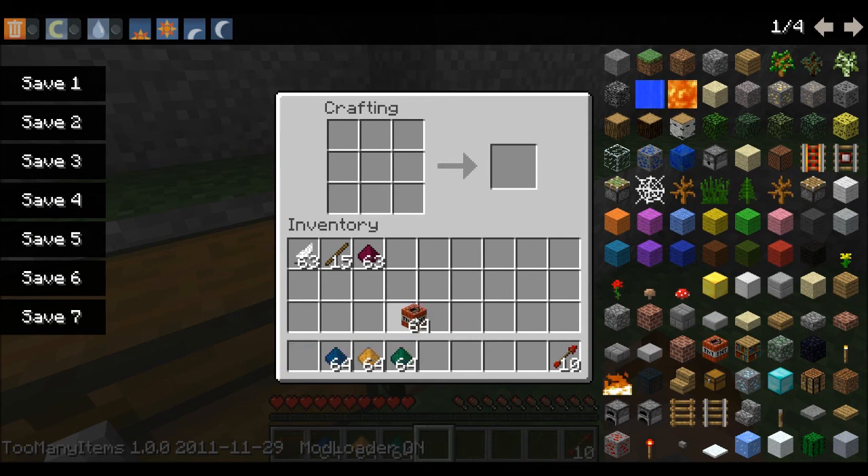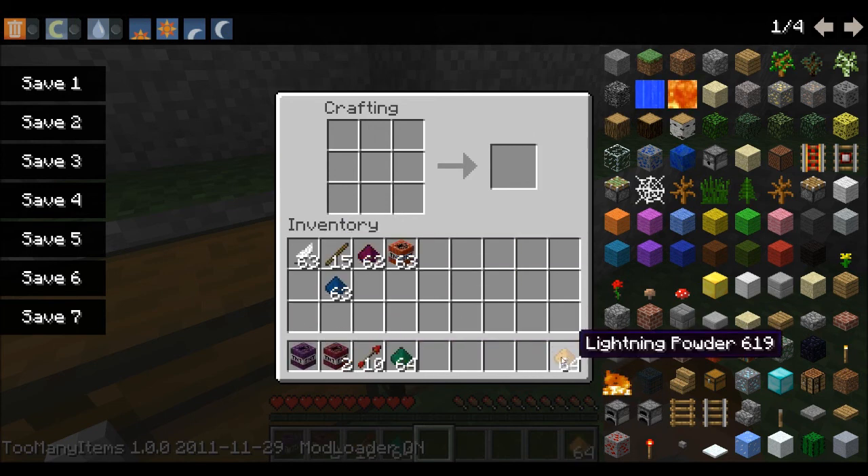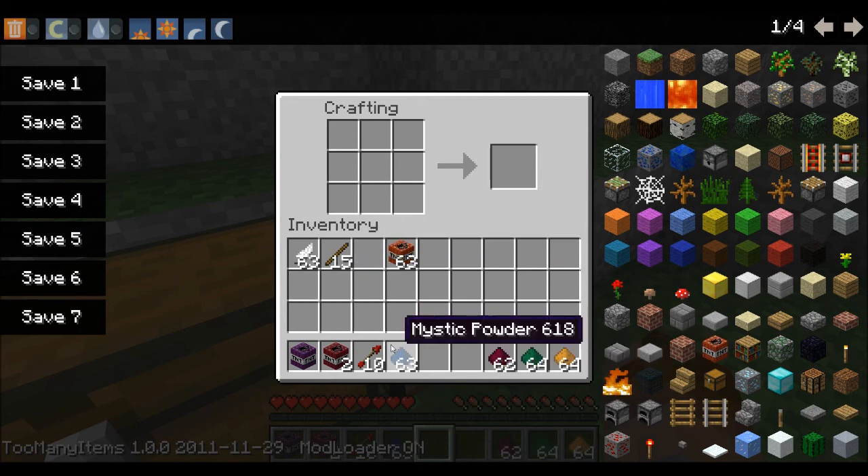I've just decided to get some TNT and I'm going to put some explosive powder on top of it. Now these powders — I don't think you can find them, you have to spawn them in, or they might be drops from Goblins. I made some enchanted TNT, and then using that and putting the blue powder on top, I made arcane TNT. So all very explosive. Arcane's probably the best one, as you only got one from it.